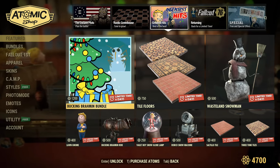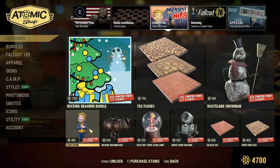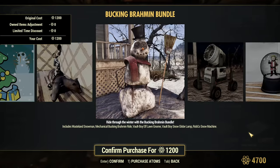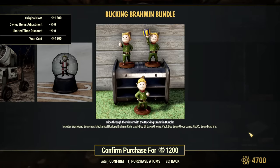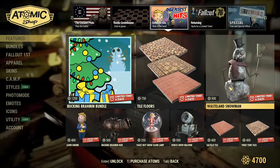Then we have the Bucking Brahmin Bundle coming back. Those are the items that are basically inside the bundle. It is a cool bundle — I have it on my main account, it is worth it, it's really worth it.